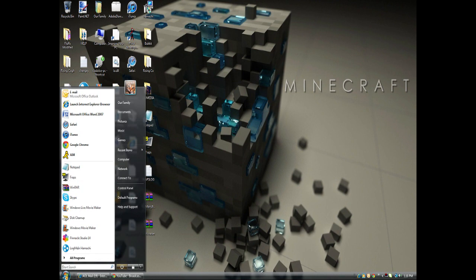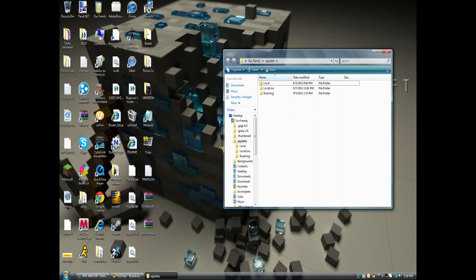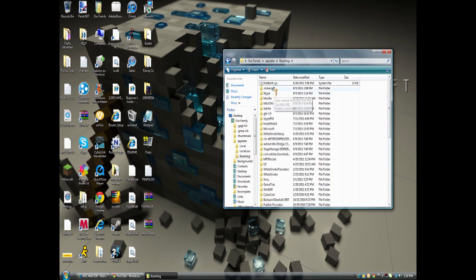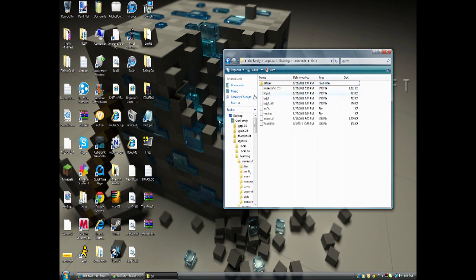First step is search up AppData. Usually you have to search percentage AppData percentage, but I just need to search AppData. Now you go to Roaming, then .minecraft, then you go to bin, then you go to minecraft.jar.